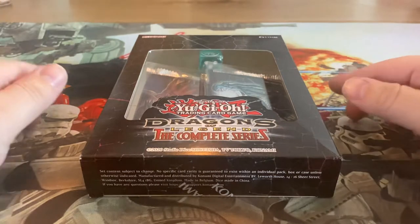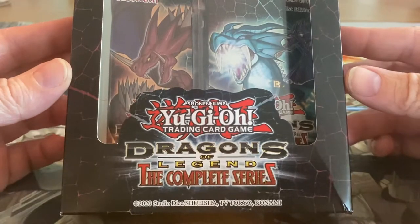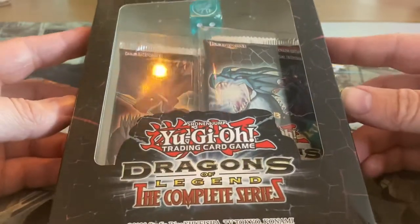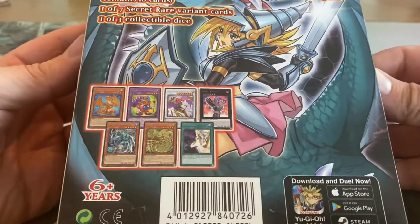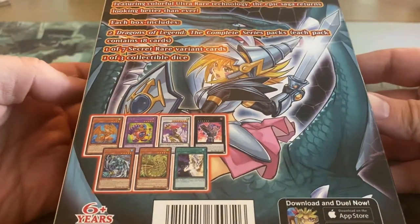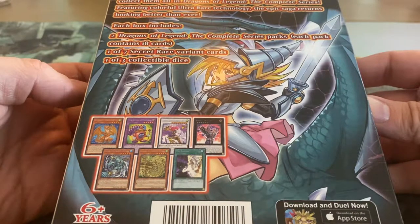Hello everyone! Today we will open up a Yu-Gi-Oh pack again — Dragons of Legend, the complete series. There's probably not a complete series in these two packs, but what will we get? We get one out of seven promos, which is at random, and two packs. Each pack contains 18 cards.